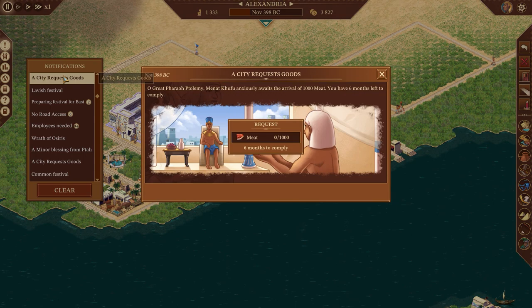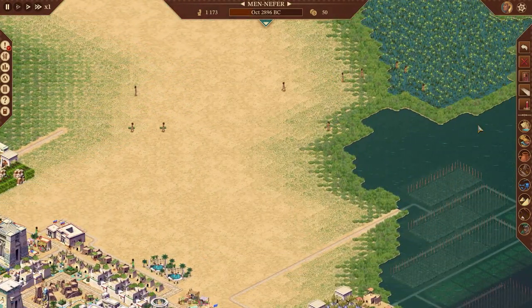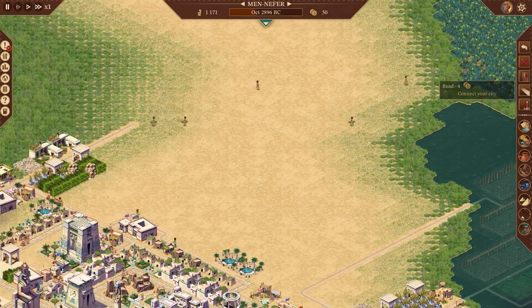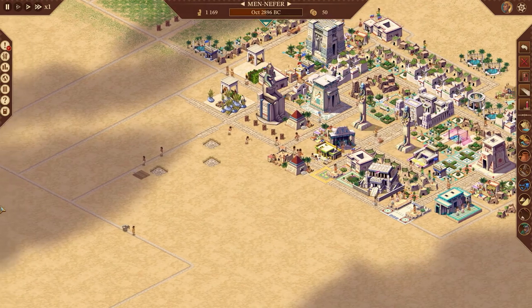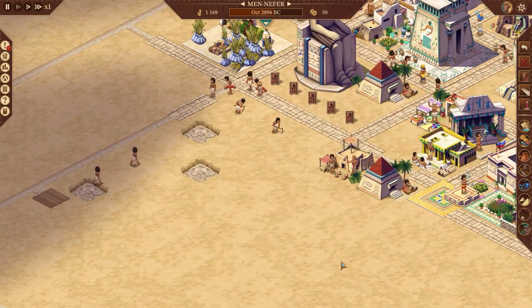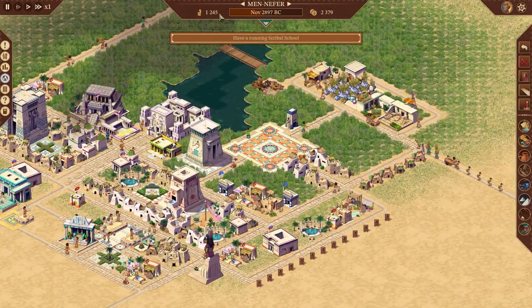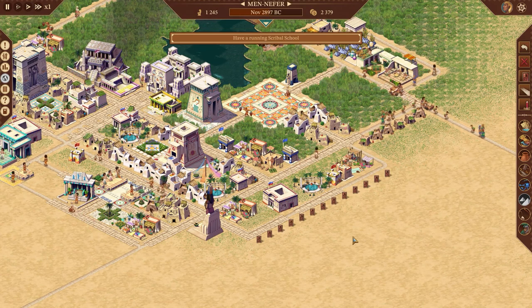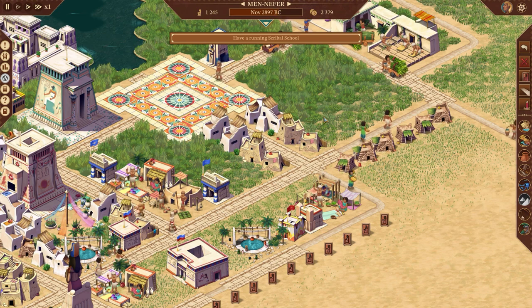There are even wild animals to watch out for, so it's always important to keep your citizens safe from harm. When everything comes together, Pharaoh becomes a colorful, beautiful, and rewarding experience — especially unique because of that art style and the ancient Egyptian time period. I personally never played the original game, but the fact that I already find myself loving this remake, despite it being based on a game from 1999, is quite special, and I think it says a lot about how good the original was.